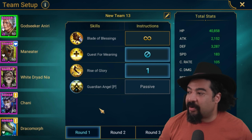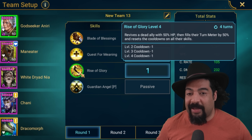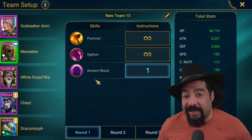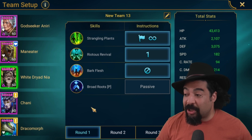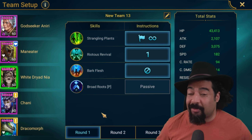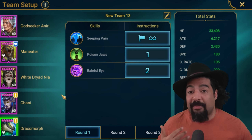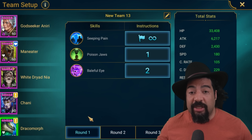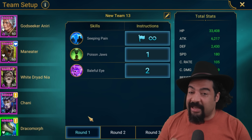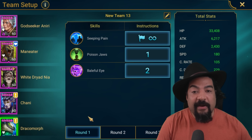This is the Ultra Nightmare setup. You'll notice Godseeker's A2 skill is totally taken away — we're using Rise to Glory, the revive skill, and that needs to be prioritized absolutely. Maneater has Ancient Blood as the prioritized skill; he'll use that right off the jump. White Dryad Nia opens with the A1, and we want to turn off that A3 — we don't want ally protection. The Riotous Revival is the prioritized skill. We will have to interrupt the run to get an extra A1 in there, but after that it runs pretty much full auto on Ultra Nightmare. You cannot, absolutely cannot, use somebody that is weak affinity — if the stun goes to anybody besides Maneater, it's bad news. You absolutely want strong affinity or neutral affinity only.